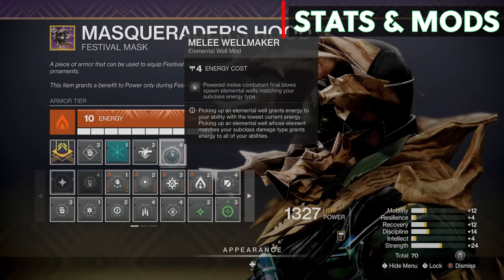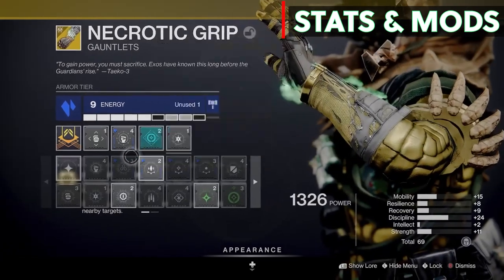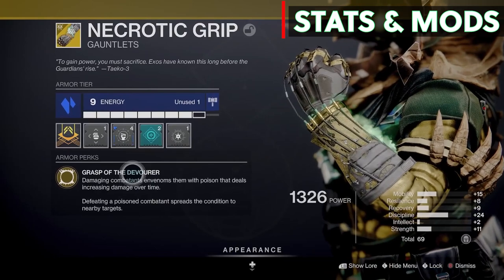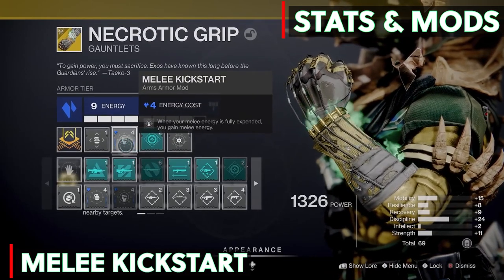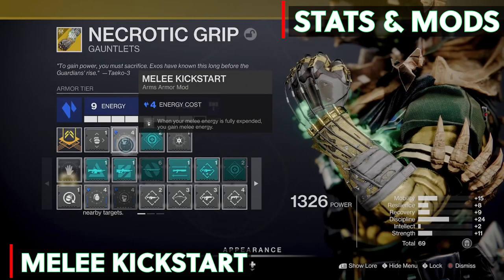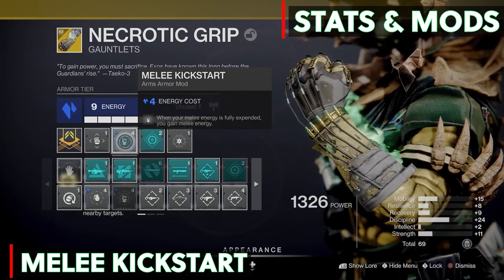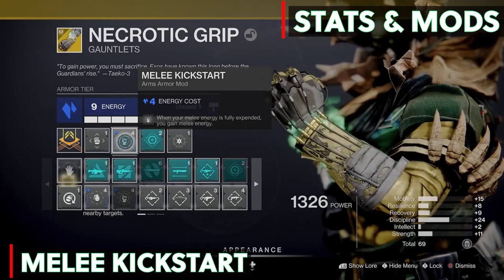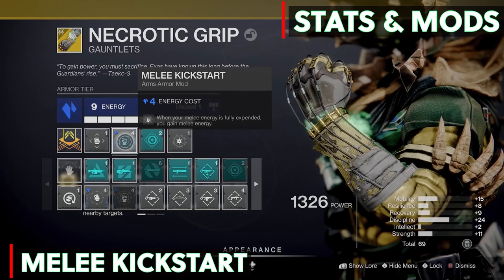On my arms I have the new Stasis affinity that allows me to equip new stasis mods from Season of the Lost. One of the new mods is Melee Kickstart — when your melee energy is fully expended, you gain melee energy back. This mod brings your melee cooldown down by 5 to 10 seconds. At Tier 7 my melee cooldown is 45 seconds doing nothing, but with this mod I was getting my melee back in 39 seconds, so it is a really useful mod — I highly recommend it. This mod is from the Wayfinder's Compass for Season of the Lost, but let me know in the comments if I'm wrong.